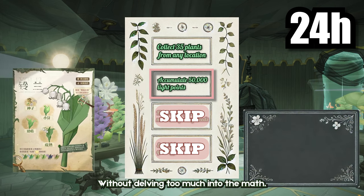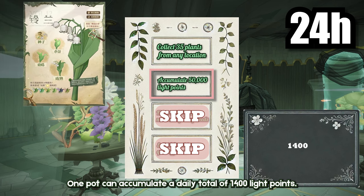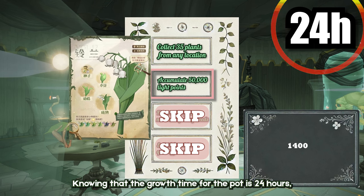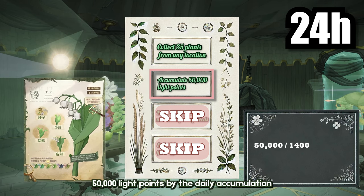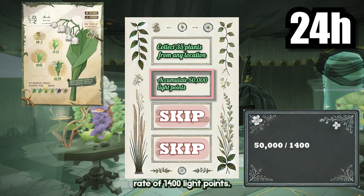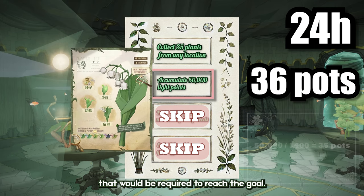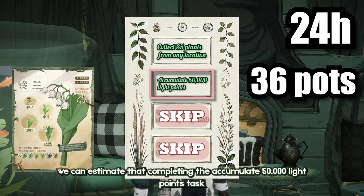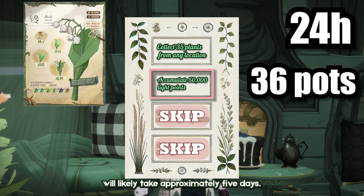Without delving too much into the math, one pot can accumulate a daily total of 1,400 light points. Knowing that the growth time for the pot is 24 hours, we can divide the needed 50,000 light points by the daily accumulation rate of 1,400 light points. This leads us to an approximate value of 36 pots required to reach the goal. Based on the information at hand, we can estimate that completing the accumulate 50,000 light points task will likely take approximately 5 days.